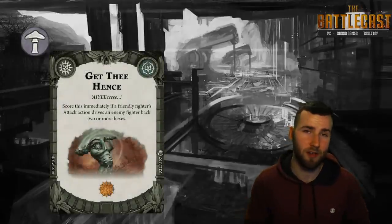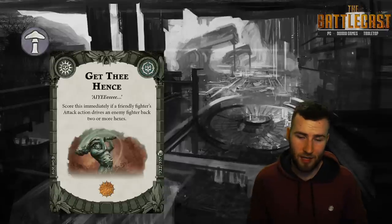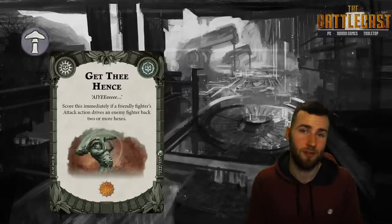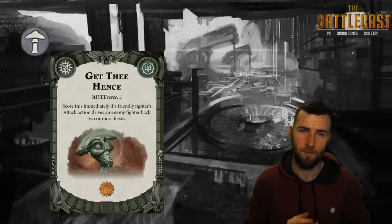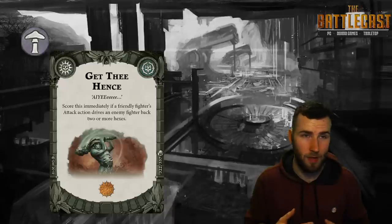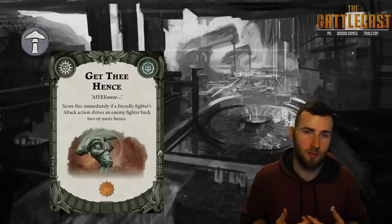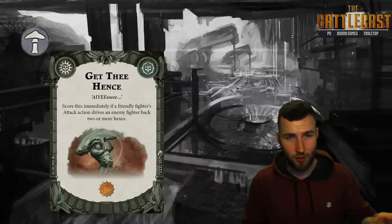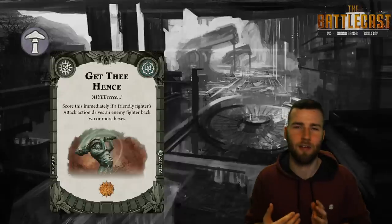Next we have an amazing score-immediately card called Get The Hints. Score this immediately if a friendly fighter's attack action drives an enemy fighter back two or more hexes. We really should have seen this coming with the addition of What Armor — this is the knockback equivalent, and it's fantastic. The only thing making this slightly worse than What Armor is that if you smash somebody with Inspired Dawnguard and kill them, they're not going to be knocked back two hexes. And if you do three damage and don't kill them, do you really want to push them two hexes away where they might run?